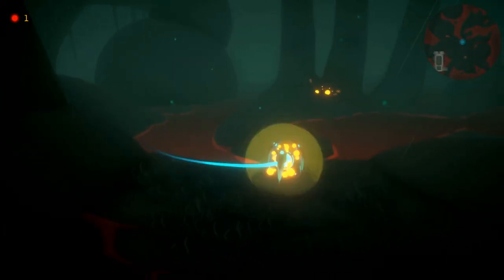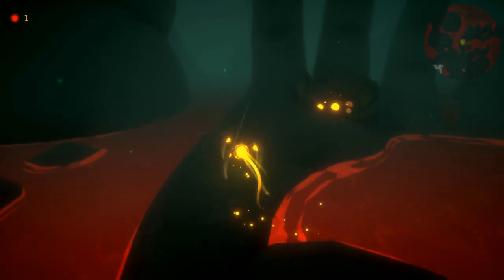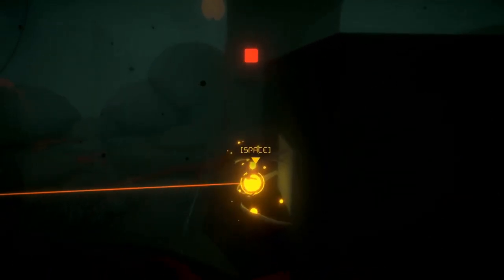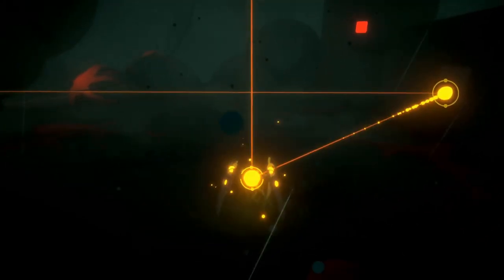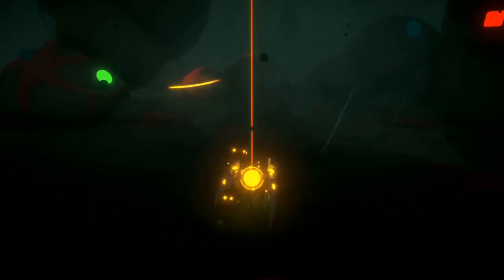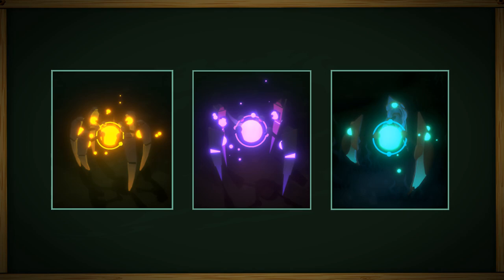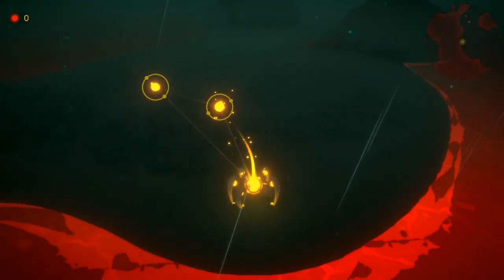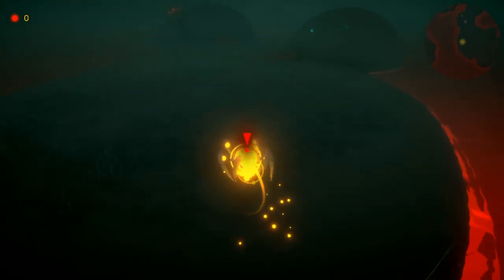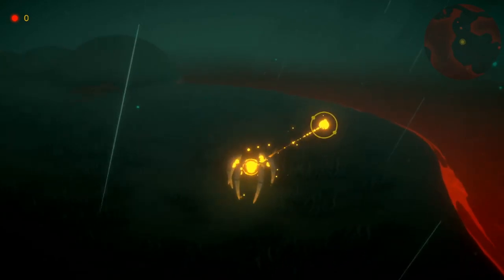The most obvious addition are the player forms with their respective models. Last time I briefly mentioned the directional bomb form, but it kinda looked exactly the same as the base form, so you probably didn't even realize it existed. There are three of them now and each has their own unique bomb. We have the yellow one with six legs, which is the basic form you start the game with — it just plants a bomb that detonates in a small radius.